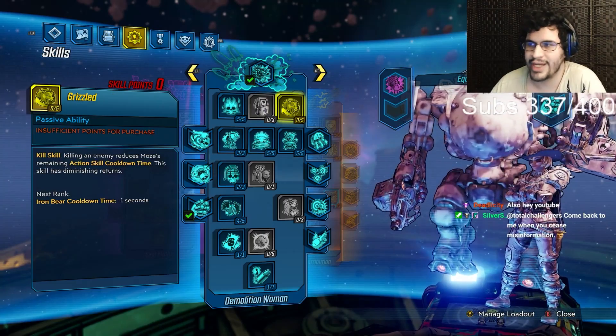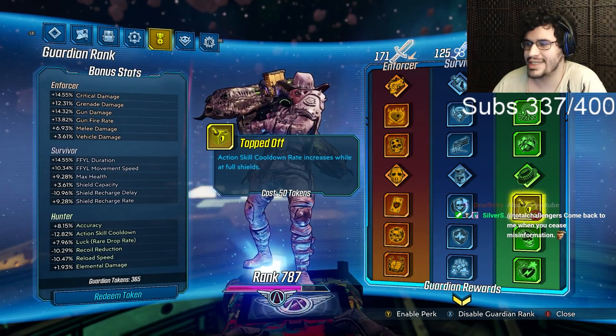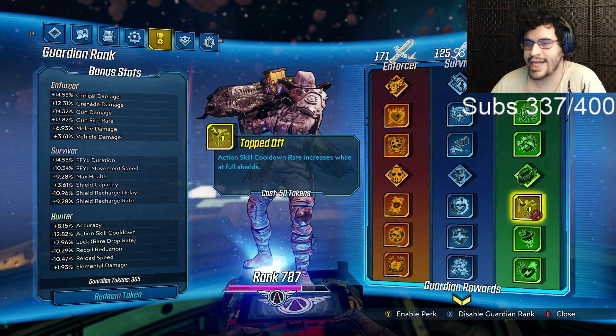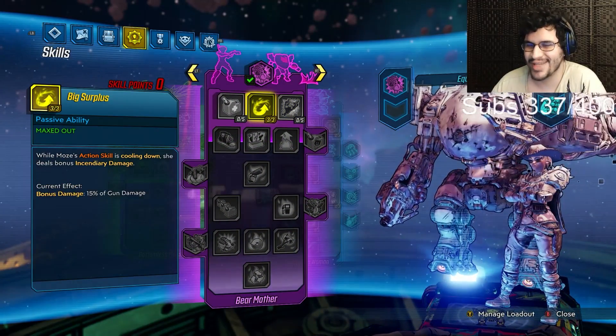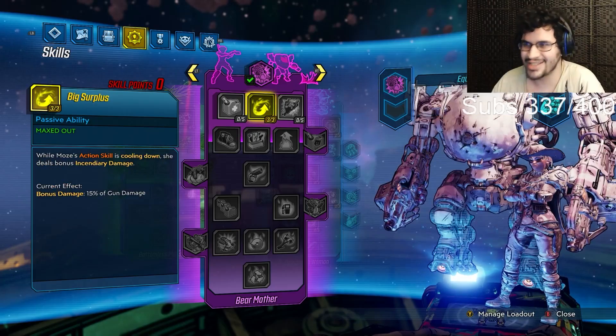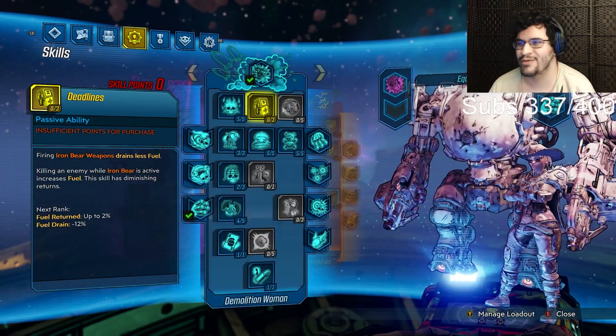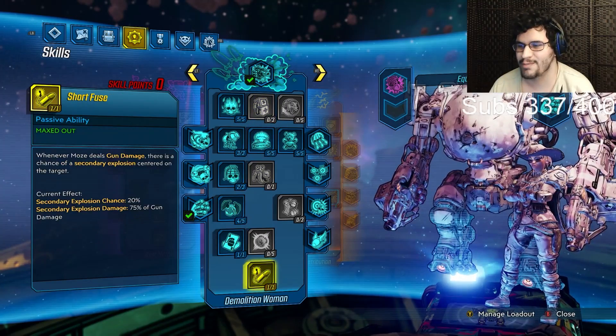Going into the skill trees, you'll notice we don't have any Grizzled, and we don't have Topped Off active — we actually deactivated Topped Off in our Guardian Rank. That's because of the skill you all know and love: Big Surplus. We don't want Iron Cub to be active; we want Big Surplus to be active. It's pretty straightforward otherwise.